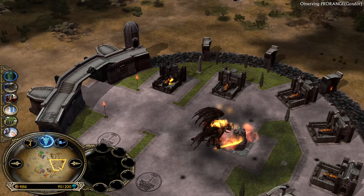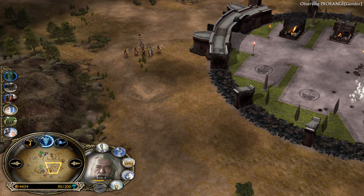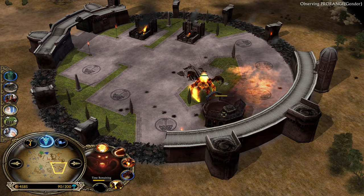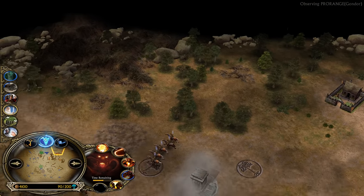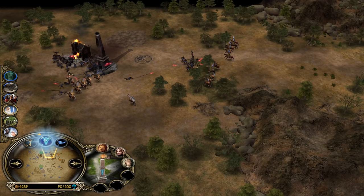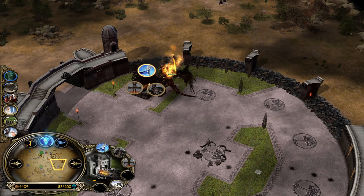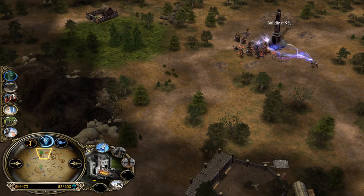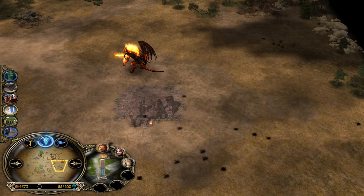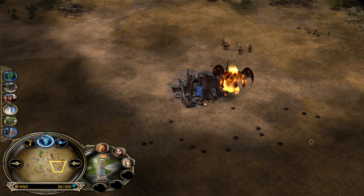Gondor doesn't have a lot of money. I believe this base is going to fall. Unless Gondor tries to fight. The stable level 3 is going down. He's trying desperately to destroy the outpost, but Gondor was able to buy another one — so this is the only outpost now. The base is falling apart. He will be able to buy another outpost — he now has double outpost. But the castle is gone. The good thing is Gondor almost has the money to rebuild the castle.